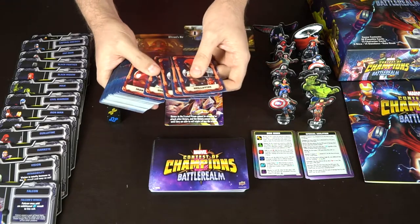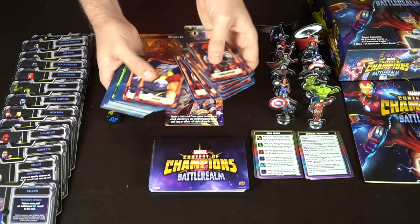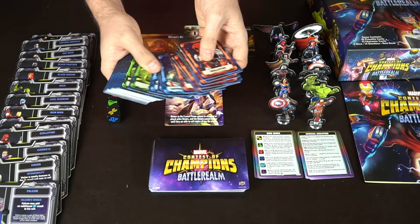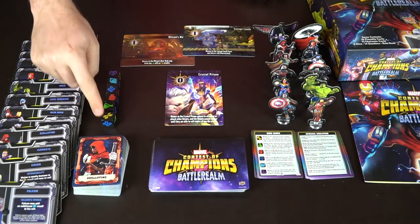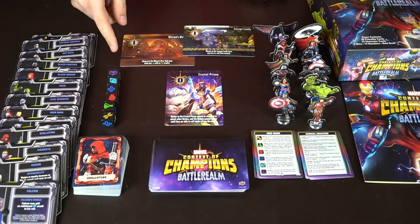There are a ton of different characters. Each character is also going to get a set of four different cards - here's four for Guillotine, four for Iron Man, four for Thor, four for Captain America, and so on down the list. You're also going to have six dice, and here are all the different sides represented on the dice.